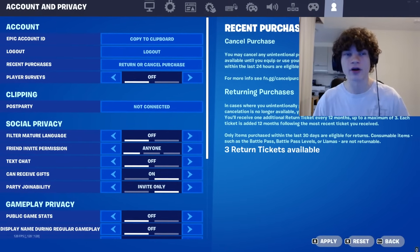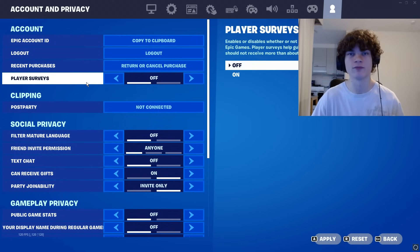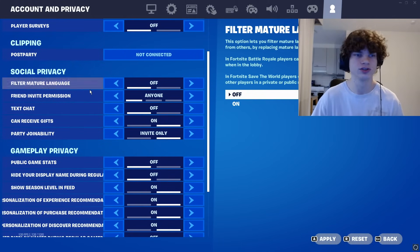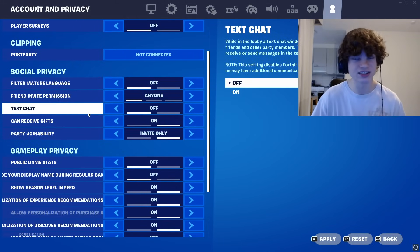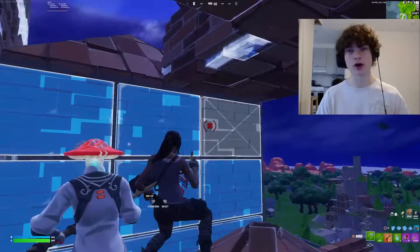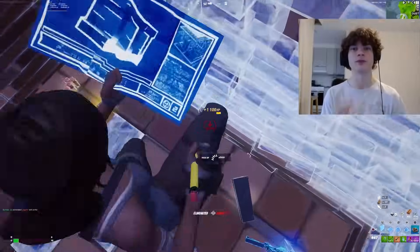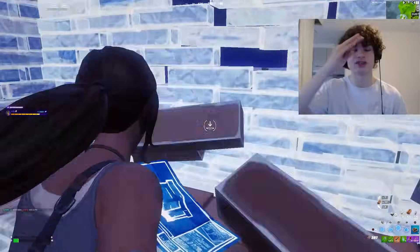Next, we have your account and privacy settings, and you want to change a couple of things here because they can give you input delay. First up, player surveys — turn that off. Filter mature language — turn that off. Text chat — off. And then set your hidden matchmaking delay to zero. If you found this video helpful, please don't forget to leave a like and subscribe. This video took me a lot of time to make, so that would be really appreciated. See you in the next video.